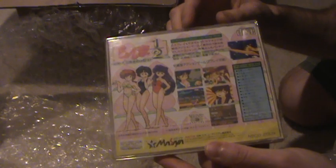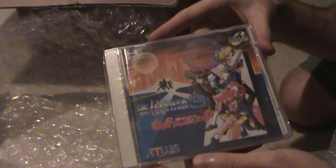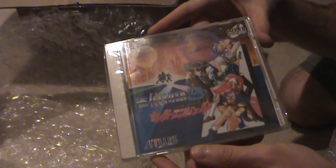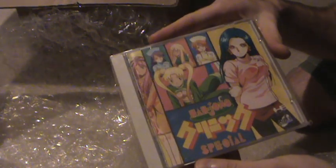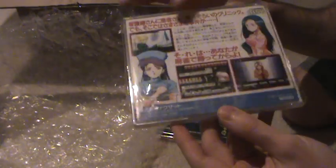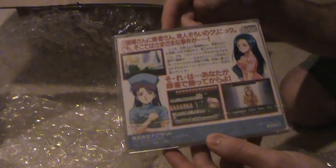It's one of the Ranma Half games — I believe this is a fighting game. This one should be alright; looks like it's got some anime cutscenes and stuff. It's a mahjong game by Atlas — Jantae Monogatari 3. Screenshots there, looks pretty decent. Another copy of Mahjong Clinic Special. I picked up this one a couple weeks ago, so let's see which one's in better condition — I'll keep that one.